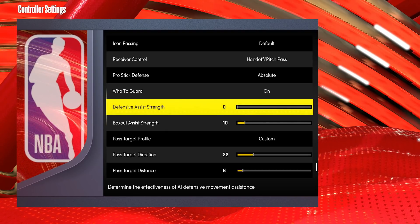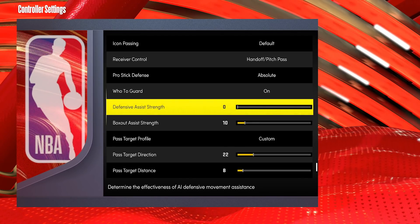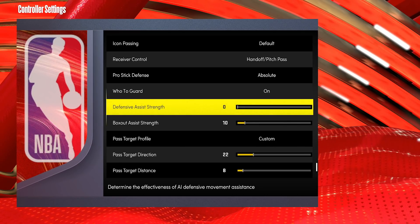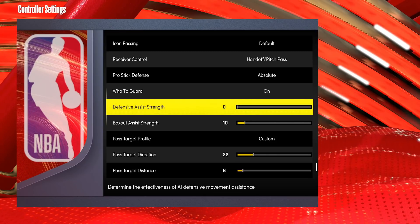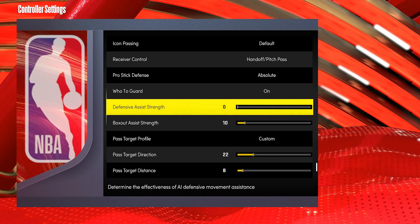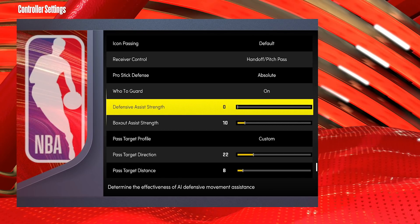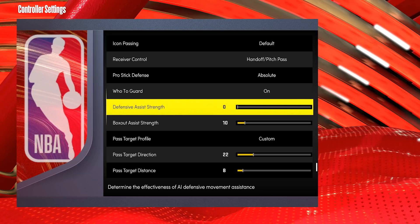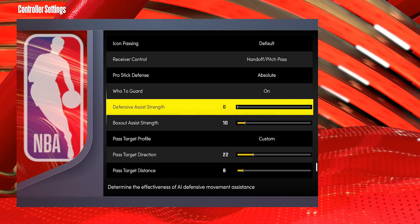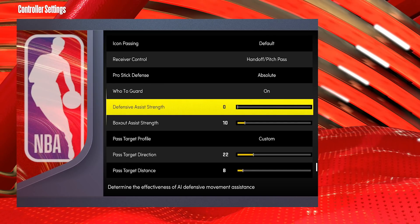My view on defensive assist strength this year: if you have it up at all, the further you go the worse it gets when you're trying to keep up with the left-right cheese. You have to actually be good on the sticks and predict where they're going. If you can't predict where they're going, you definitely don't want the game holding you back. In these situations trying to keep up with the left-right cheese, you do not want the game assisting you in any way. Defensive assist strength does that — so I keep it on zero.